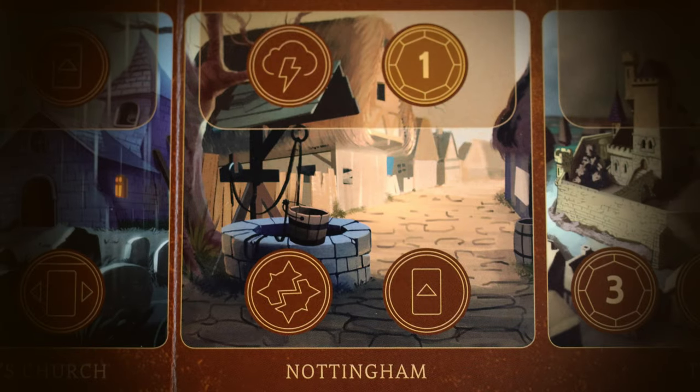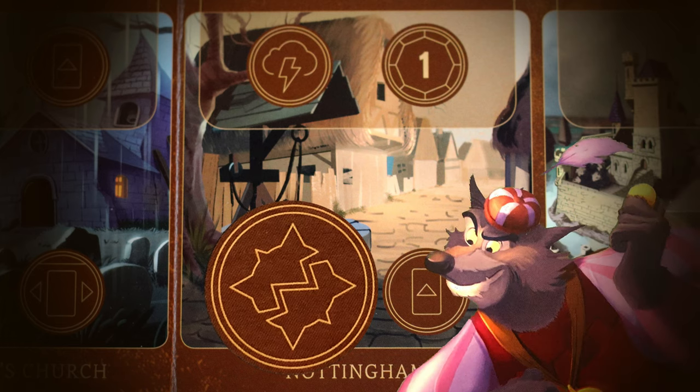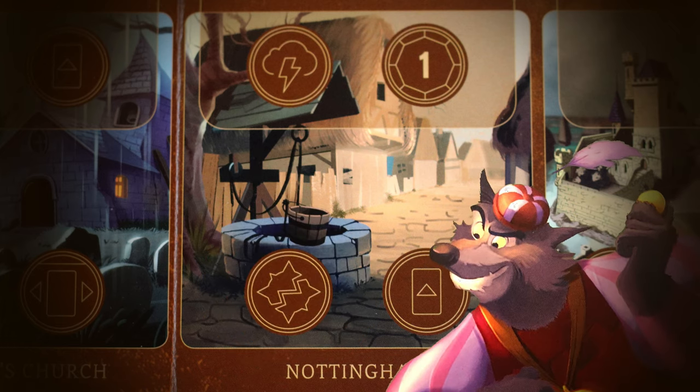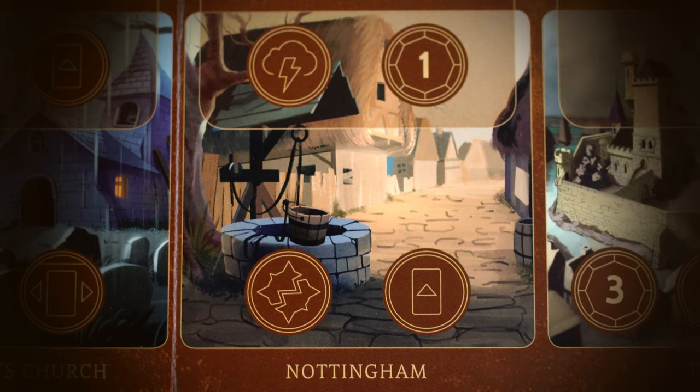Nottingham is another pretty good location. It has one power and a fate action on the top half, as well as a vanquish action and play a card. The vanquish action is one of the most important reasons to come here, because at some points you will have to vanquish your foes in order to get power back from them.